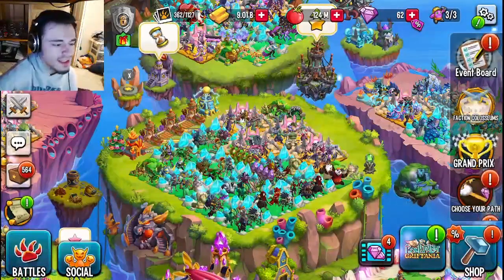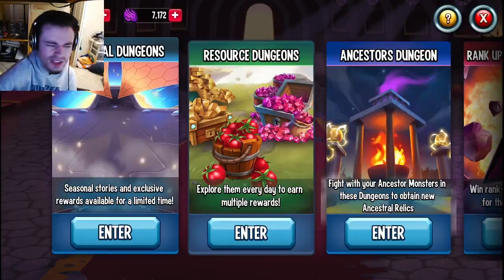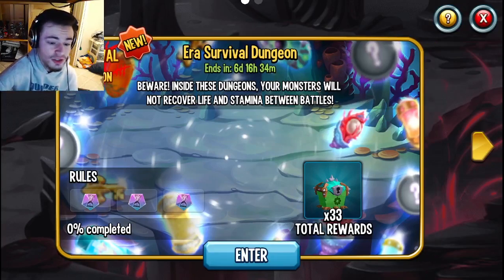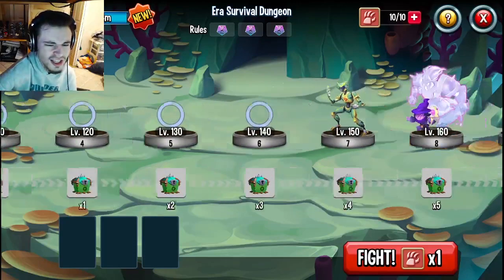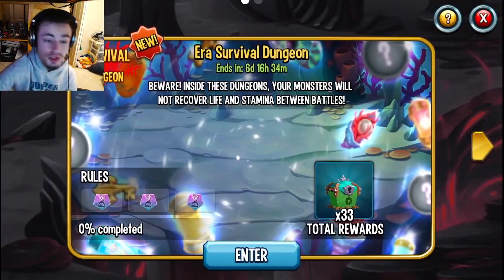The next way is going to be through the dungeons. If you go into dungeons and then seasonal dungeons, you can see you can get 33 out of the Era Survival dungeon. Just make sure to fight inside of the Era Survival dungeon and get as many chests as possible — this dungeon is repeatable, I believe every week, so definitely make sure to do that as many times as possible.